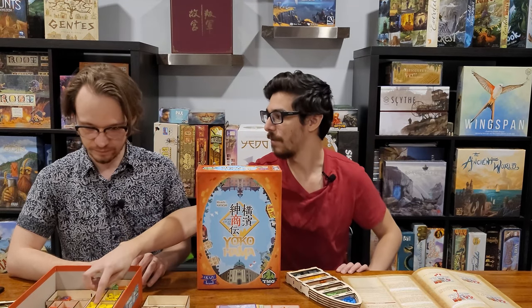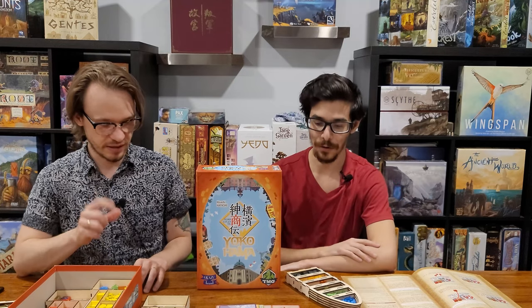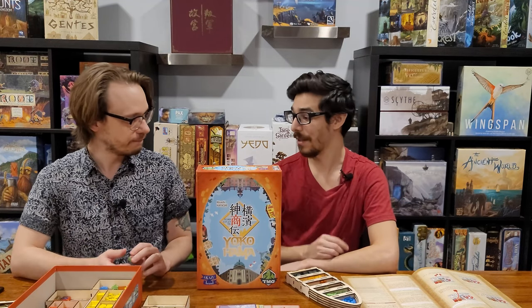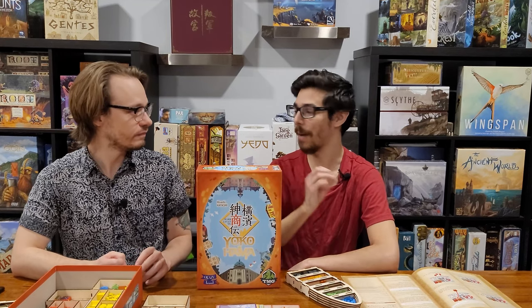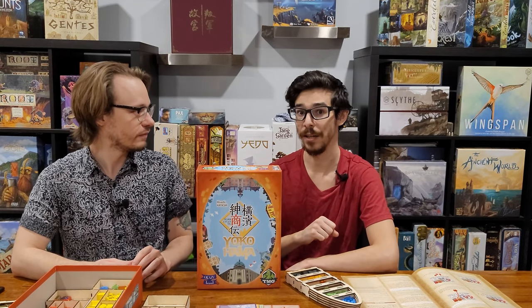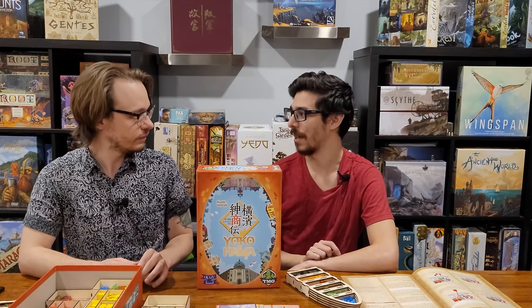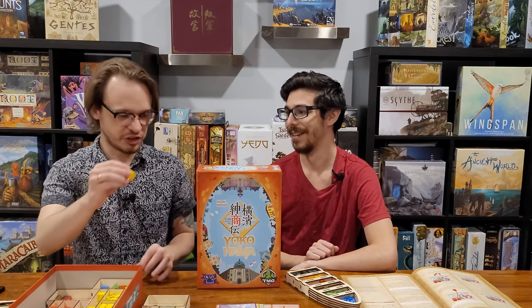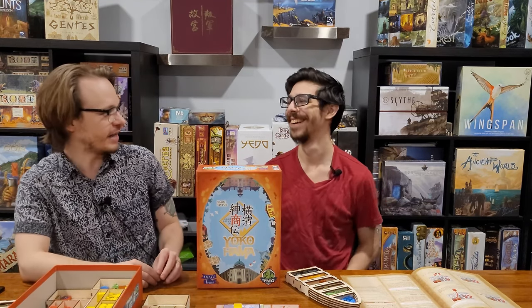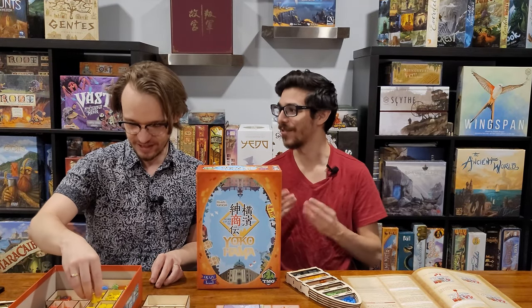The regular retail version doesn't have the wooden houses — I think it's just punchboard. Getting the deluxe just for those 3D pieces alone is worth it — they just pop out and you know exactly whose trading house is where. It's not big, not overpowering, it's perfect. And it feels good to slam one of these chunky boys on the board — 'there's my trading house, get over it.'